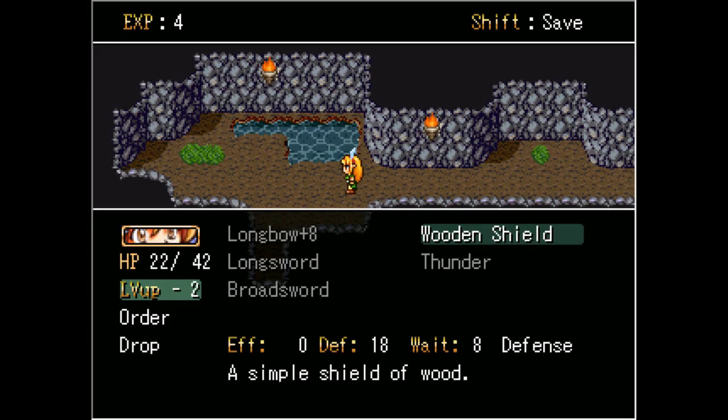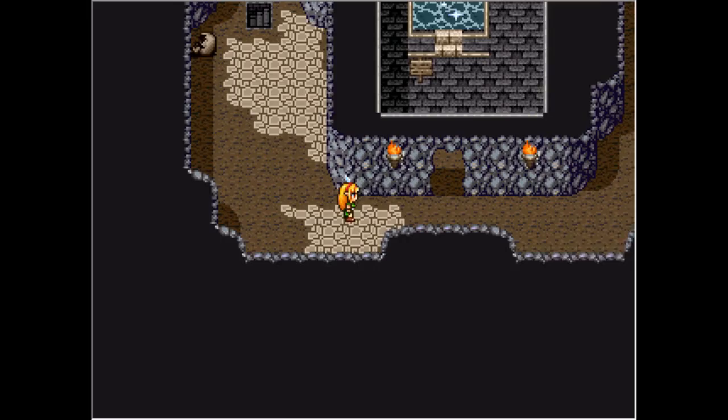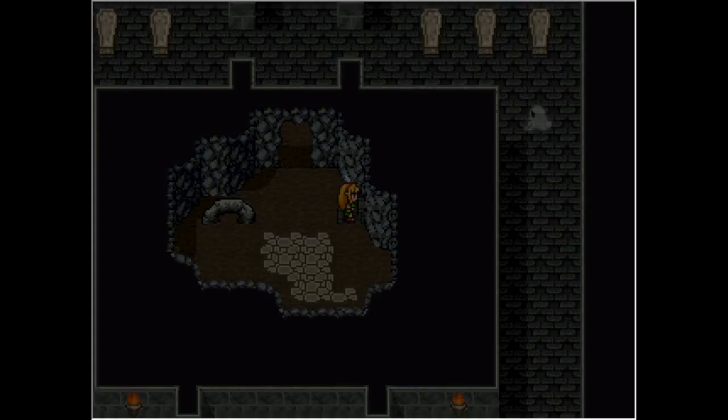I'm right out of XP. Can we give any other stuff? Can't give it to Thunder, can't give it to Broadsword. Let's level up the Broadsword. Let's head down — no, downstairs there is a hidden room somewhere.